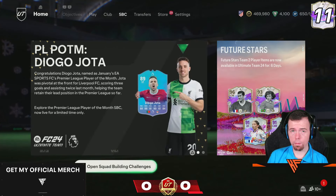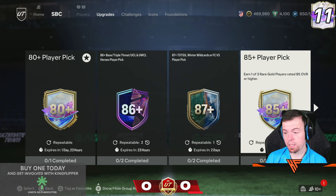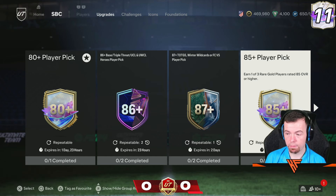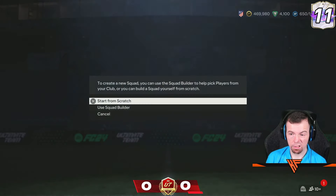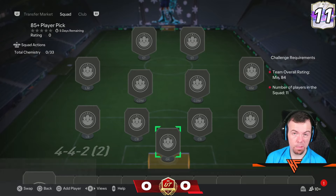Welcome to another 6pm shorts where we'll see what EA's decided to drop today. The 85 plus player pick is back — 1 of 3, 2 times a day, available for the next 6 days. The requirements are 84 rated, same as the normal requirements.